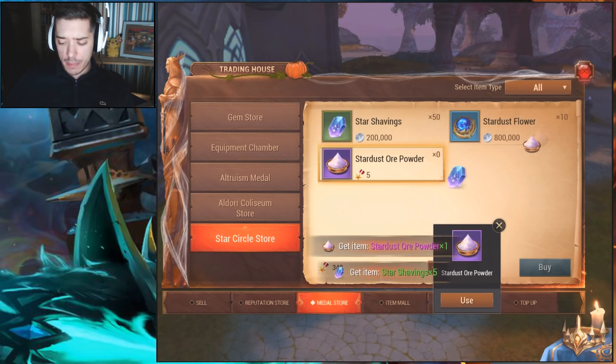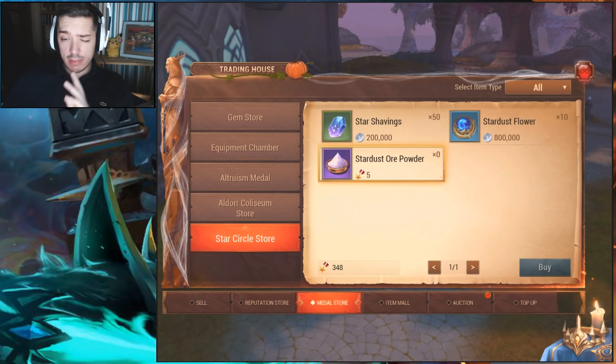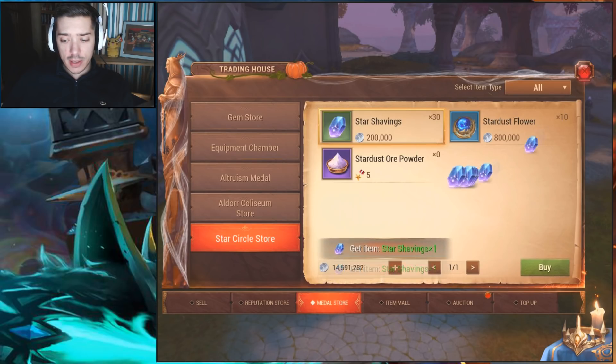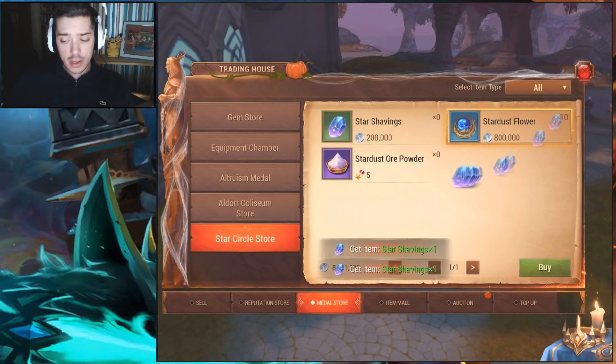I'm not sure if you get random amounts of star shafings from the star ore powders — the star dust ore powders — but I've always received five, and I think I've bought six altogether. Those two being part of the six. I also purchased all of the star shafings. The other way of getting star shafings without spending silver is by dismantling gear.